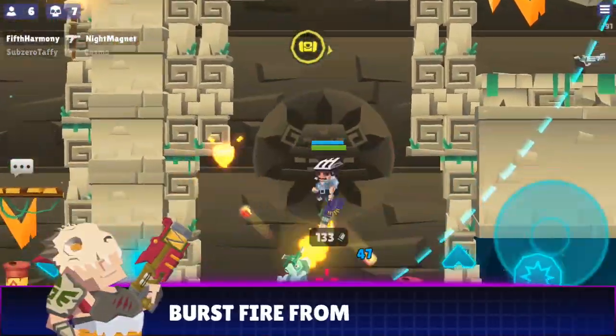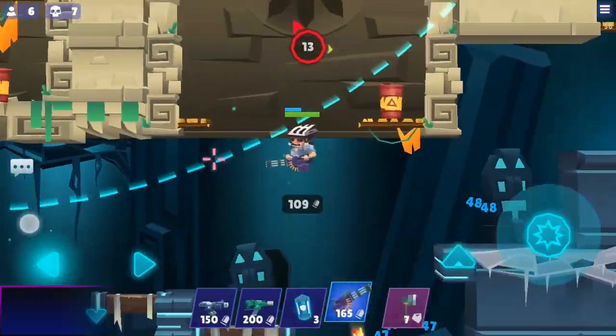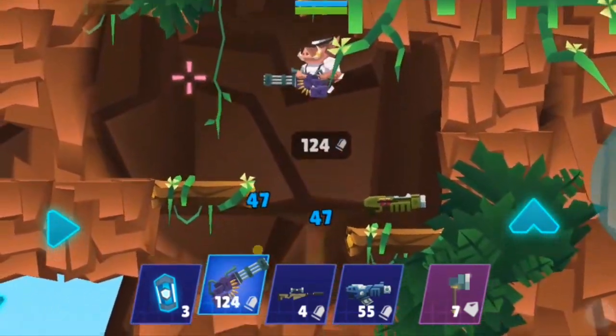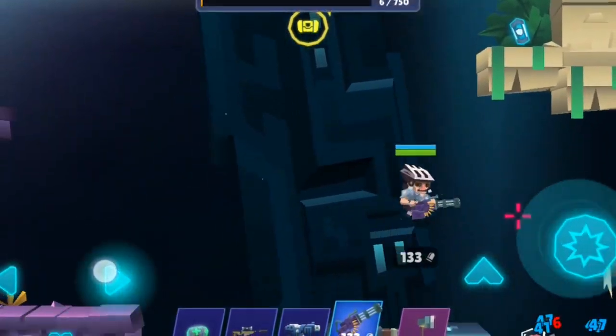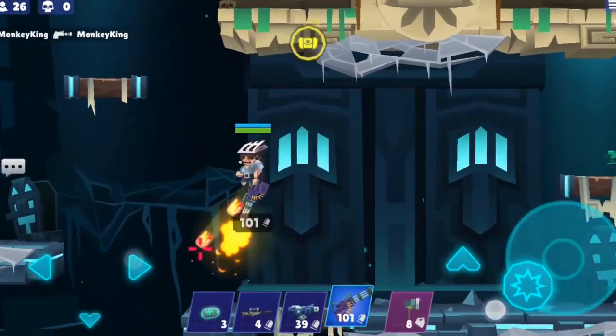Burst fire from above. Keep your opponent on the edge of your screen and within firing range by shooting in short bursts to maintain a stable altitude. Swaying left and right while shooting will negate some of the upward force and allow for longer bursts.